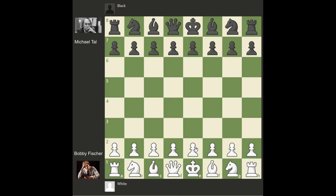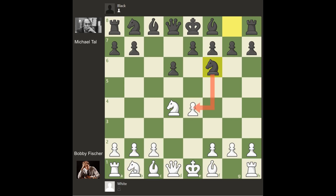Fischer had white pieces and Tal had black pieces. Fischer started with e4, Tal played c5, Fischer played knight to f3, Tal played d6. Fischer played d4 striking in the center, c captures d4, knight captures d4. Black played knight to f6 attacking the e4 pawn. Fischer defended with knight to c3, defending white's pawn on e4. Black played a6, Fischer played bishop to c4 attacking the f7 pawn. Black played e6 and we have Sicilian Defense, Scheveningen variation.